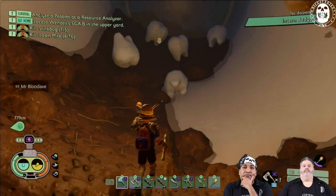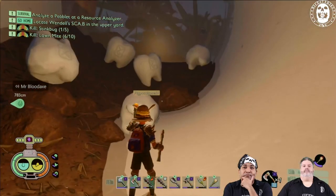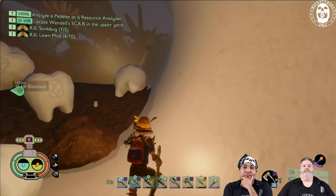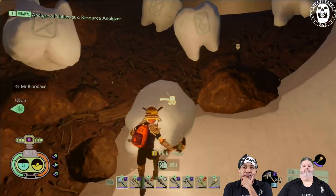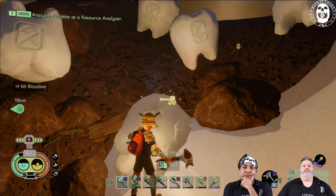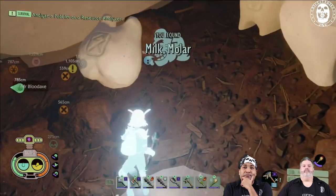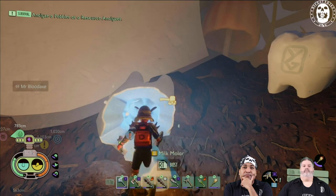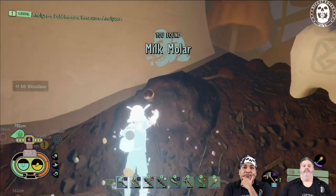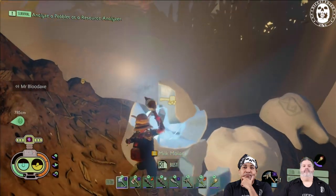Oh my god! Okay guys, I'm sorry, I was wrong. There are one, two, three, four, five milk molars at the end of the tunnel. So after you acquire the intern badge, make sure to follow it all the way through and grab yourself almost half a dozen milk molars. Power yourselves up. Hopefully you'll prosper and enjoy Grounded.